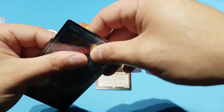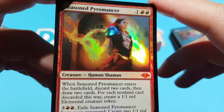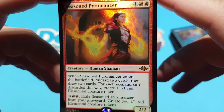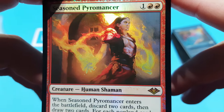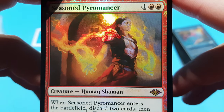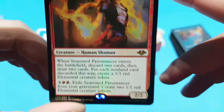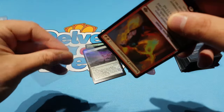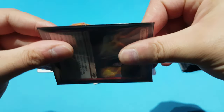Up next, Seasoned Pyromancer. This card was way more expensive than I thought, but I understand why — I think it's going to be around for a long time. The artwork doesn't really speak to me, and I don't like harping on artists' work since I have zero art skill myself. The card itself is pretty awesome though. It doesn't really work in any Temur build I've seen — it plays a bit better in Gruul or Mono Red, so I'll have to wait before playing it in a serious environment.